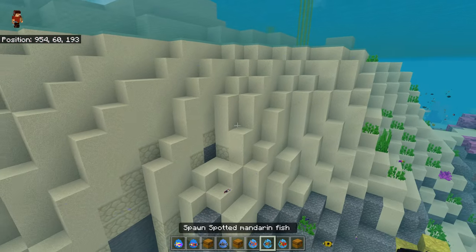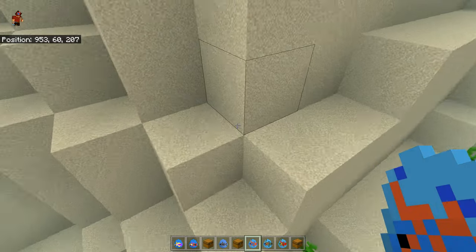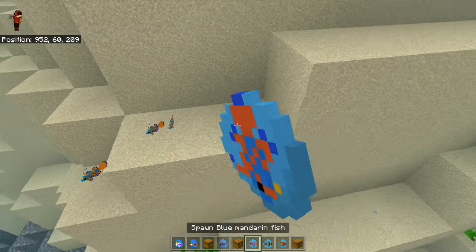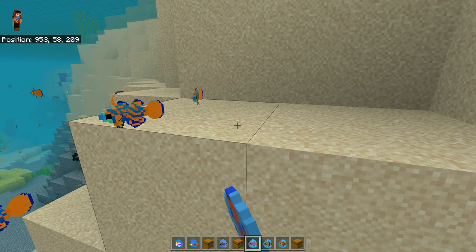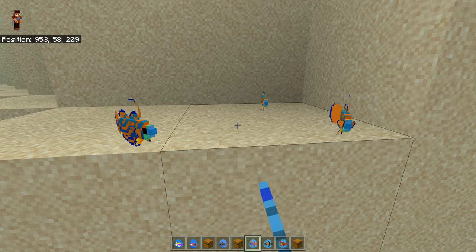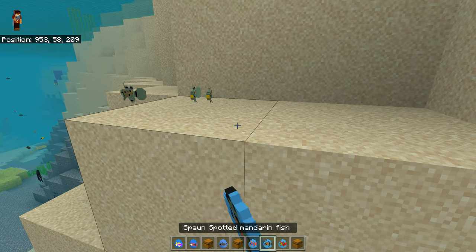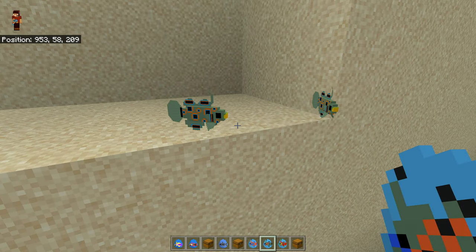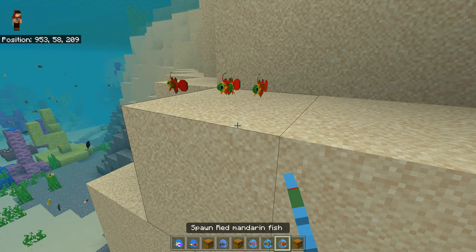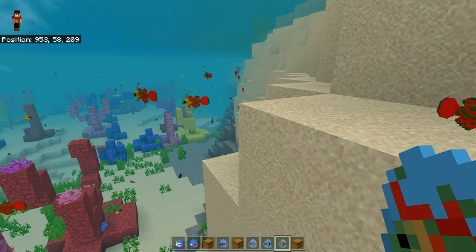We're looking at the mandarin fishes — I've been looking forward to these. Let's start with the blue mandarin — look how cute it is, look at that. Then a spotted mandarin — oh, it has well-spotted square spots. And a red mandarin — oh my Lord, look at that, how bright is that?